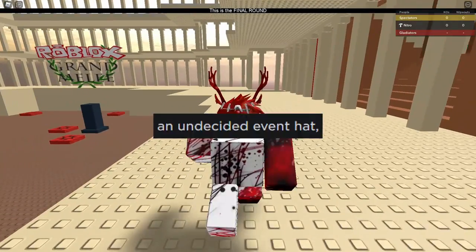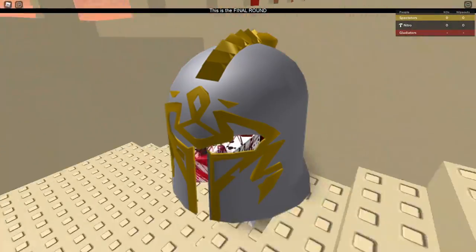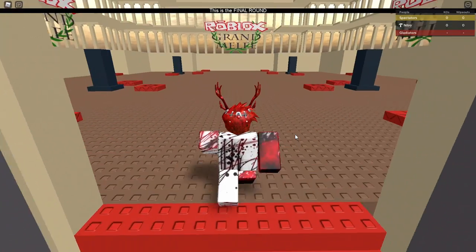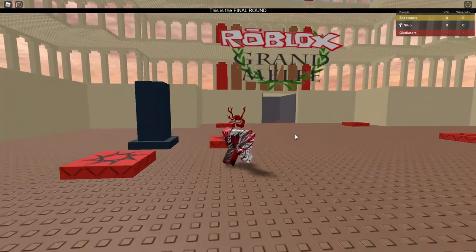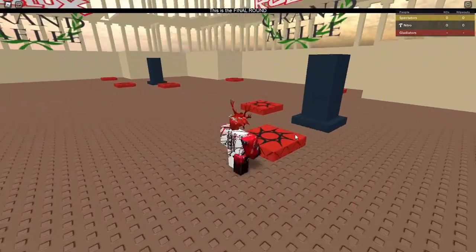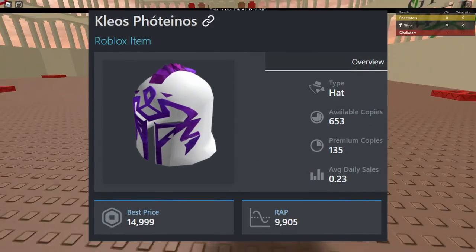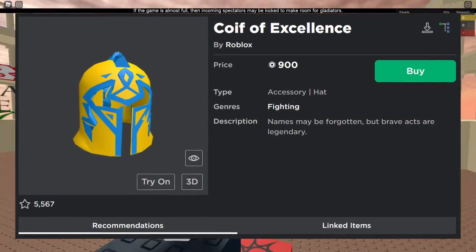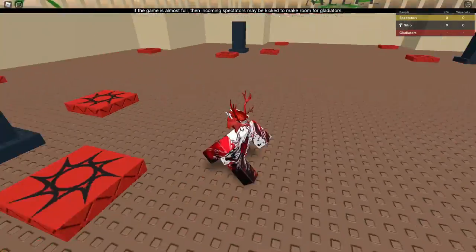The Kleos Aptheton was that undecided event hat that Clockwork talked about in the announcement article. It's a retexture of the Coef of Glory, which has a pretty complex origin story — I talk about it in my Voidstar History video. Around the time the Roblox Grand Melee tournament happened, this was a pretty popular hat, and since the tournament was themed to ancient Greek fighting, it only made sense for the prize to be a retexture of a Greek warrior helmet. The Aptheton wouldn't be the last retexture of this item either — you can get pretty much the same look with the Kleos Themis, sold in the 2012 Black Friday sale for 250 Robux; the Kleos Photenos, sold in the 2013 Black Friday sale for 50 Robux; and the Coef of Excellence, still purchasable today for 900 Robux.